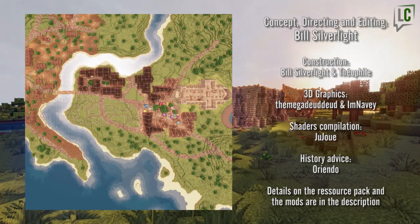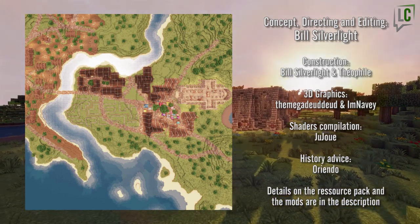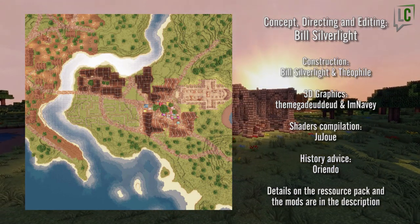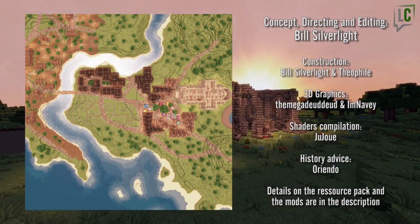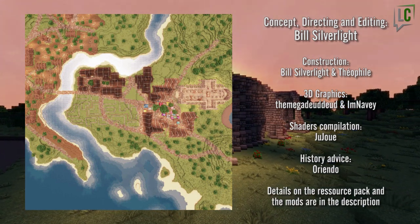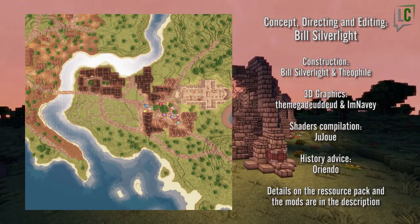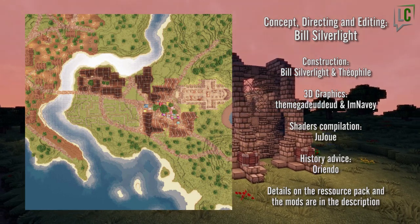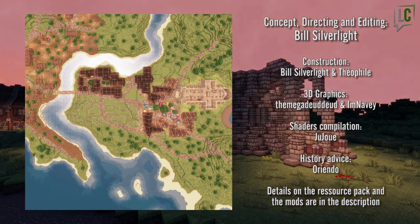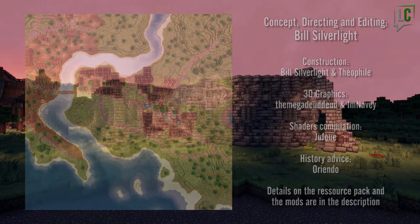And as usual, here we are with the updated map. Just have a look at how big the church is compared to the rest of the village. It's as big as the first neighborhood we built. It could have been placed towards the center, but it was too big — it was hard to place a village around such a huge structure. So thank you all for watching. It's been a great episode and I look forward to finishing this. And thank you to Theophile who helped me — I couldn't have done it without him. It's a big endeavor and it's going to get bigger, trust me. So thank you for watching and I'll see you next time. Bye bye.